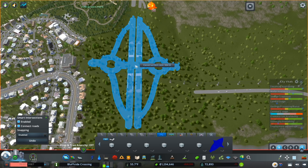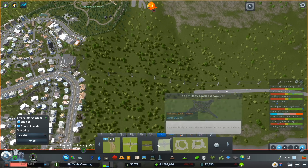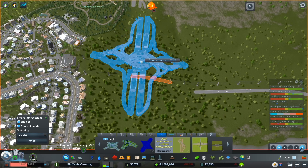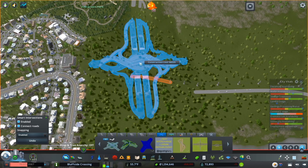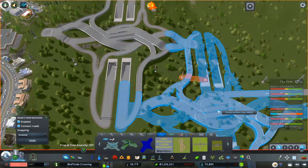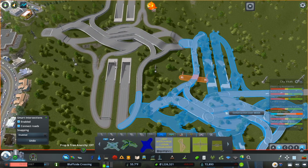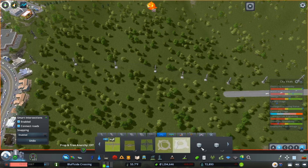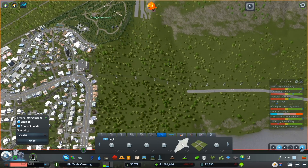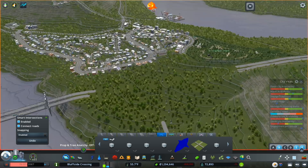There's also this DCMI — a diverging diamond we could use. I'm going to plop it quick and see how it looks. That looks like it's not going to work very well, so I think we are going to go with the industrial interchange. But first we need to look at our topography.